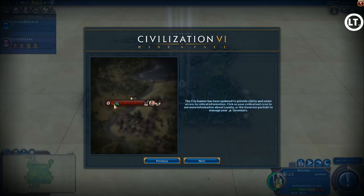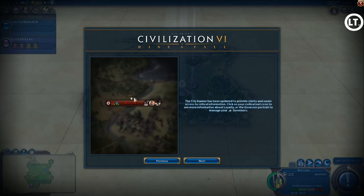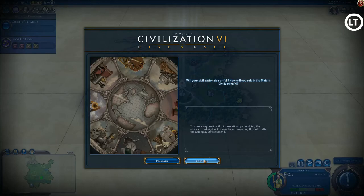The city banner now has more information on it. You can see your capital icon, your civilization icon, your religion, and two arrows related to loyalty and happiness. It also shows population, turns until next population growth, your assigned governor, what you're currently building with turns to completion, and the city's defense total. This gives more visual information so you don't have to click into cities as often.